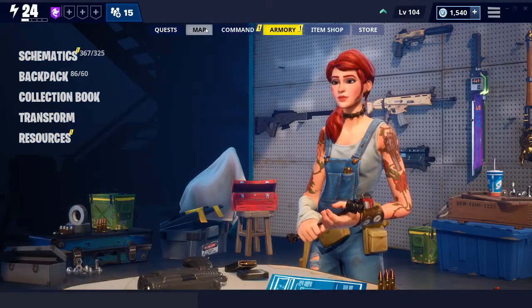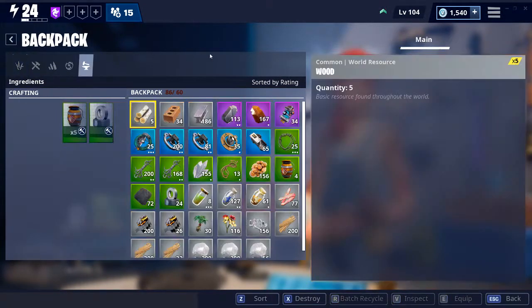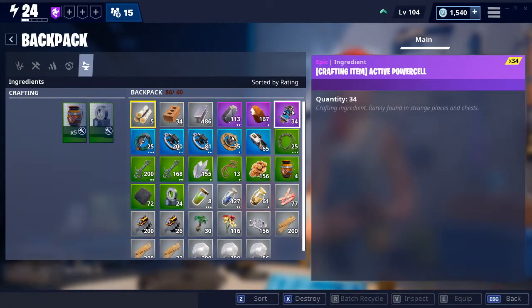But like I said, I would recommend completing Stonewood — that's one really good way to do it. I don't know why, I just found it way easier to get active power cells after I completed Stonewood. And I rarely play this game too, and I just got all these.